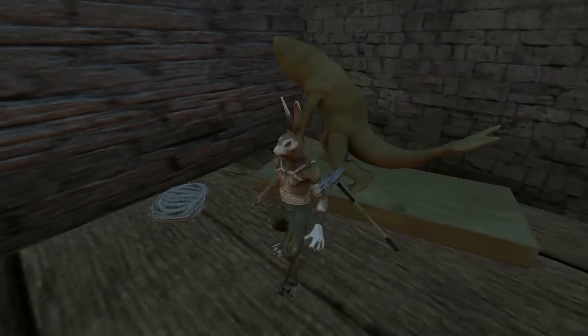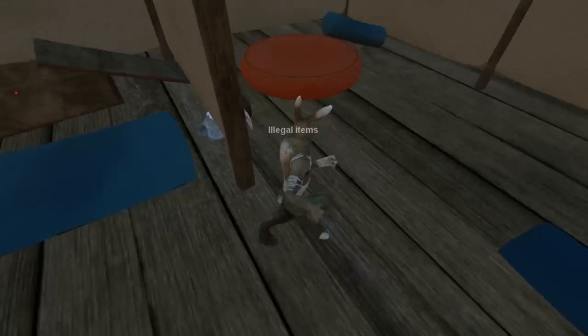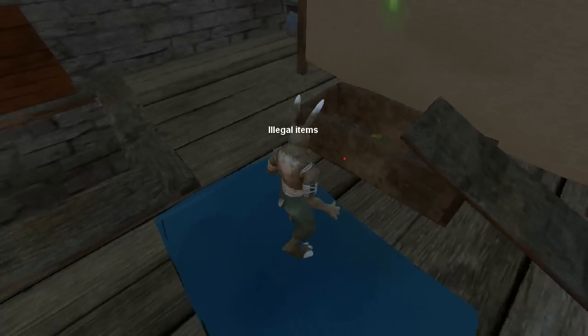...we have a golden whale statue. Oh my goodness, this is a big one. So yeah, I think that's the end of the level. We found the illegal items, we killed all the bandits and peace has been restored to the desert.